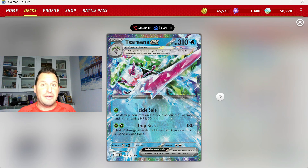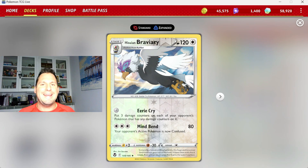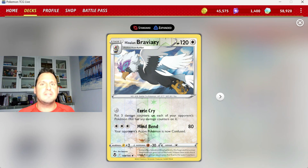This deck revolves around that first attack. To get that extra 30 HP, we use Hisuian Braviary — for no energy, you put three damage counters on any Pokemon that already has damage counters on them. The way this deck works: you use Serena EX to drop damage counters on enough Pokemon so that once they're all eliminated, you collect all six prizes in one turn with the Hisuian Braviary — no energy needed, just drop 30 damage counters on everybody and take all six prizes.